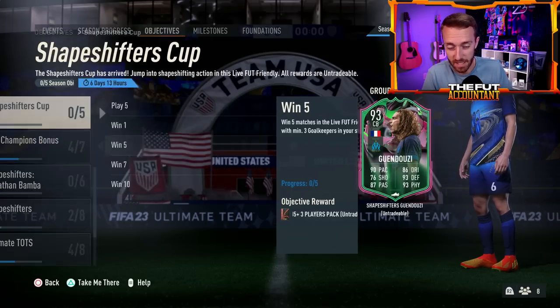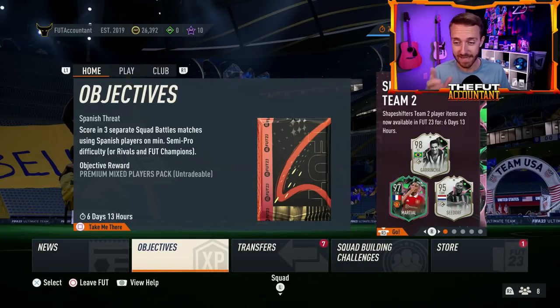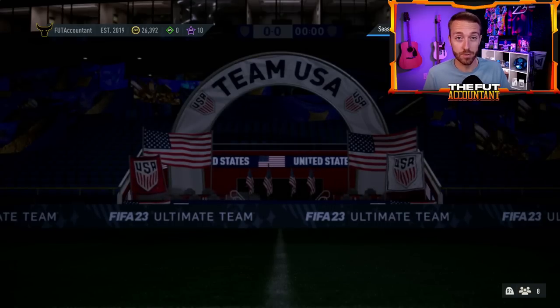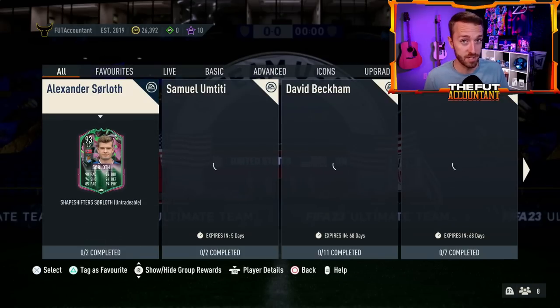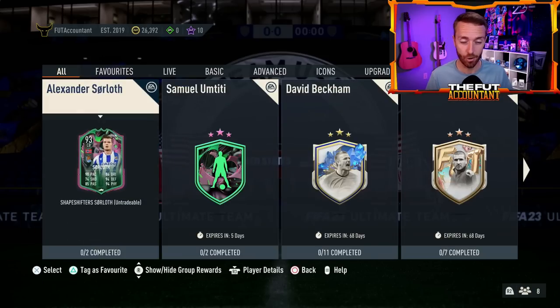There's a lot going on in the objectives, especially with the XP and that Gendouzi — a big dub from EA. That Gendouzi card has already started to drop center back prices on the market, and it's going to continue to do so as more and more people get the card.